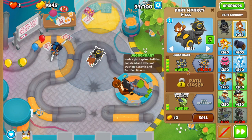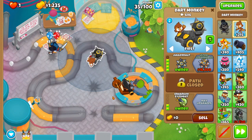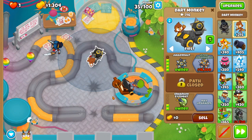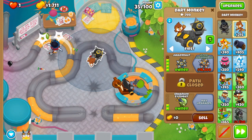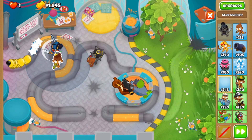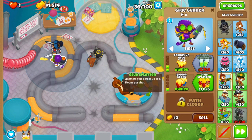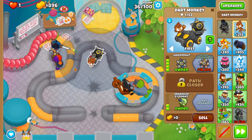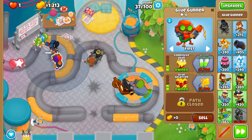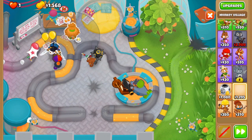Juggernaut. I wouldn't worry much about the Dark Monkey after this. The Ultra Juggernaut — considering the other tower choices I'll be adding — I don't know if it's exactly worth it. But I will add a new gunner and upgrade him a little bit. I put him closer to the edge, mainly because I'm going to put in...